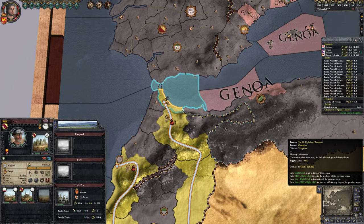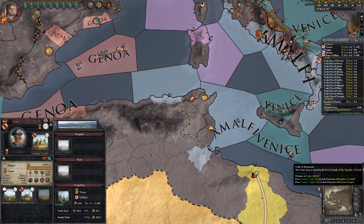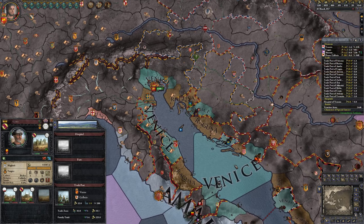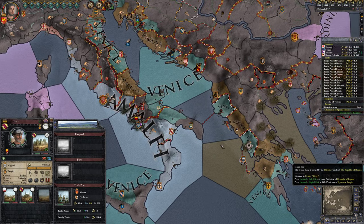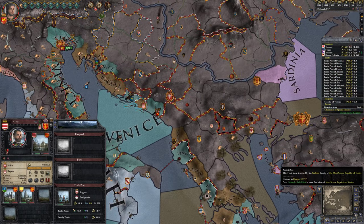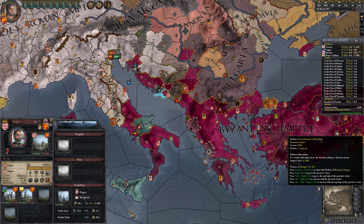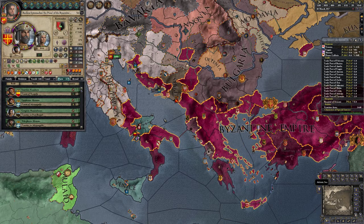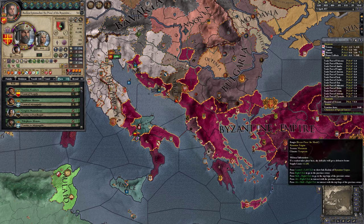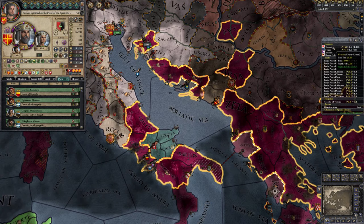I built or seized a bunch of trade posts over here in the Botstain playthrough, and I'm mixing up in my mind the trade zones that I had. Our main competitor still around here is Raguzza. If we take them out, that would make our trade zones much more valuable. But of course Raguzza resides underneath the protective wings of the Byzantine Empire, which is fairly difficult to challenge — though not impossible if you have enough money.